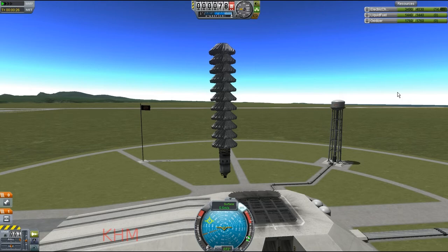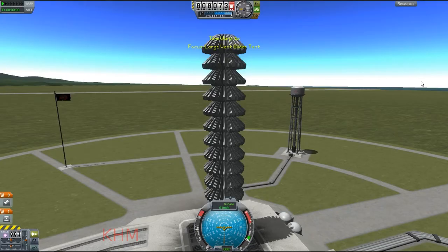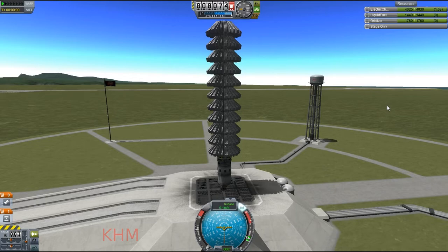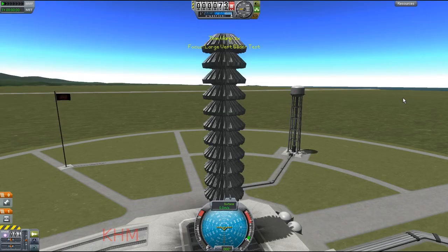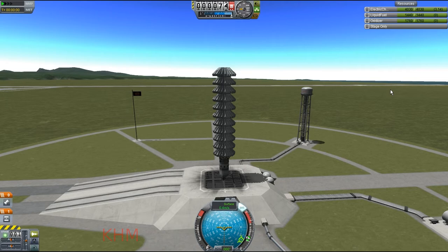I noticed the energy charge was really going down, so I aborted and added more power to it, because if the thing is not able to power its ascent there's not really a whole lot of point to it. After the modifications I made sure it had enough power while spinning. I can see already that it clearly does not, so I abort again and add more RTGs.